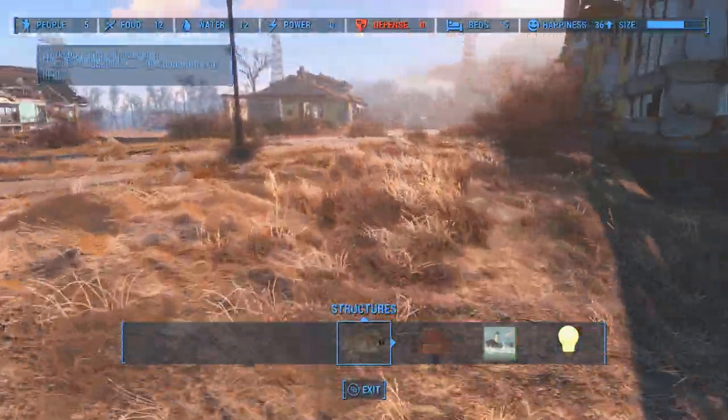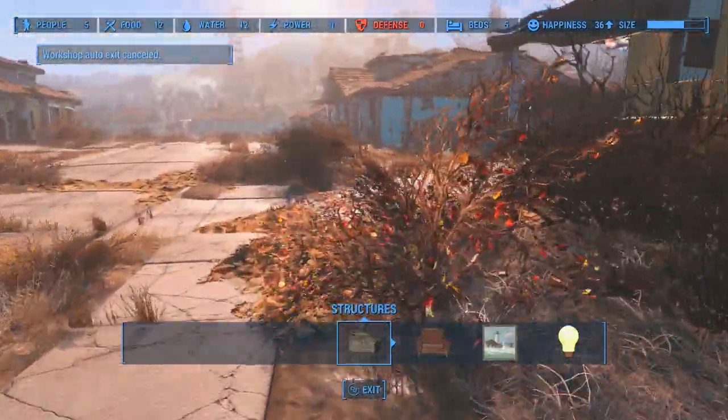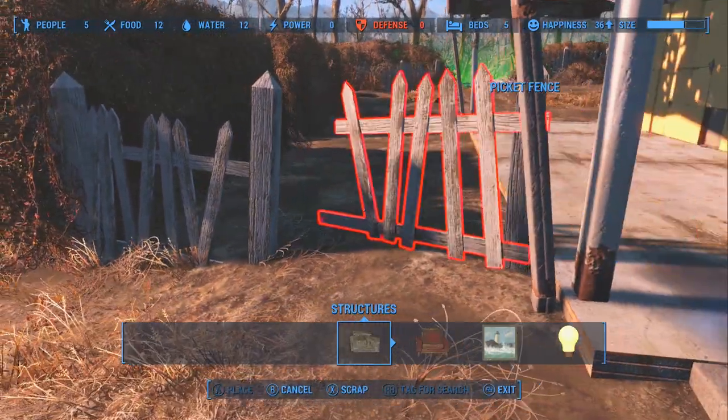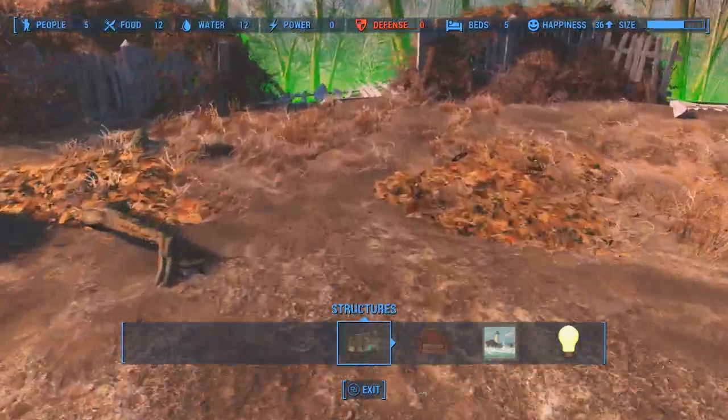The next stat is Power, which simply indicates how much power production your settlement has. If it's in red, you're low on power and need to produce more. We're going to skip past that and cover it in its own separate video.